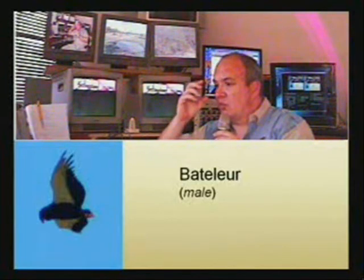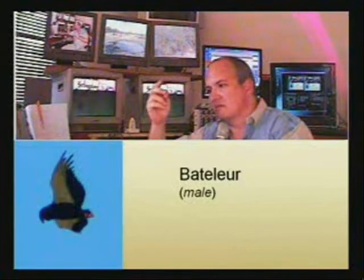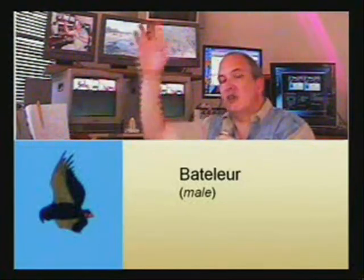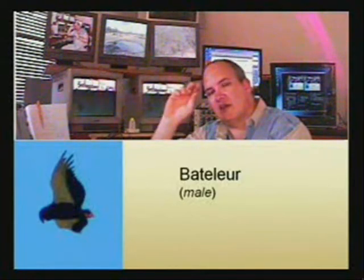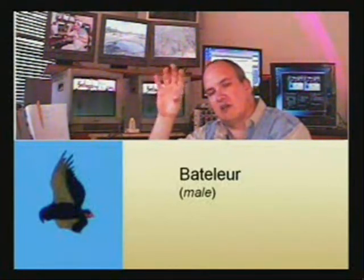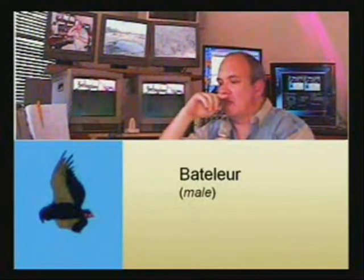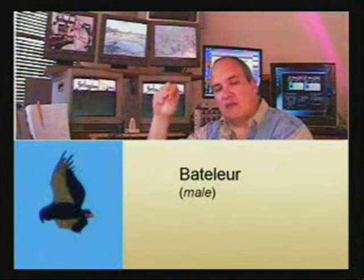Just to point out a couple of characteristics of birds and what you can look for — like for instance this bird. If you see it up in the sky, there are a lot of things that you wouldn't be able to see, but if you know the little patterns and the little characteristics of the bird, you can easily say it is a bateleur. In the next shows we will go into a couple more birds in more detail and point out very specific ways of identifying them.